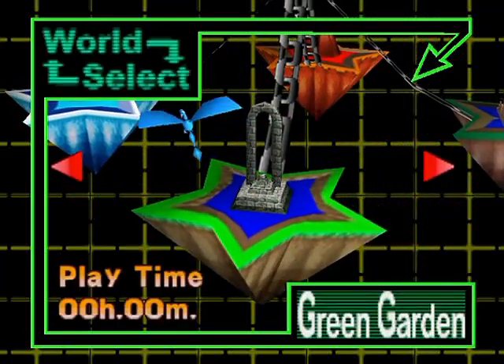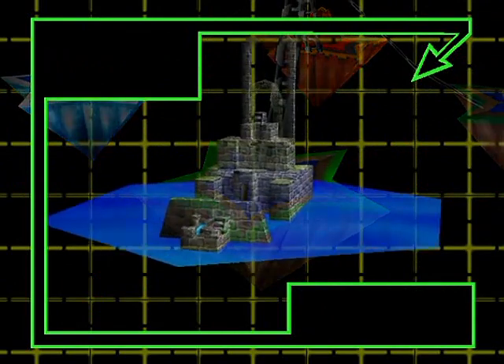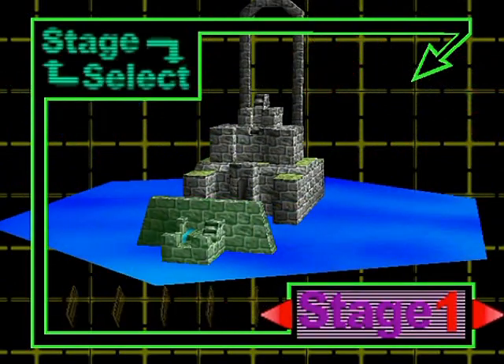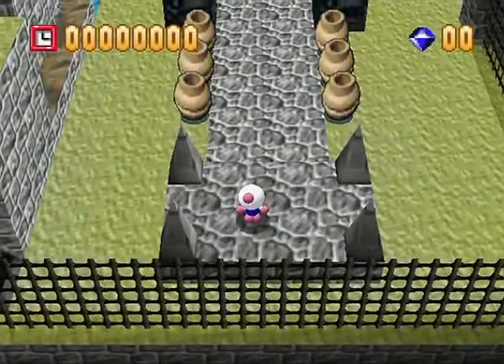Level select: Green Garden. Well, you can select any level you want, but Green Garden is the first one, so let's do it. And also, see those gold cards next to stage one on the left there? Those would not be transparent if I didn't have Glide enabled — it would look like I already collected all the gold cards when I did not.